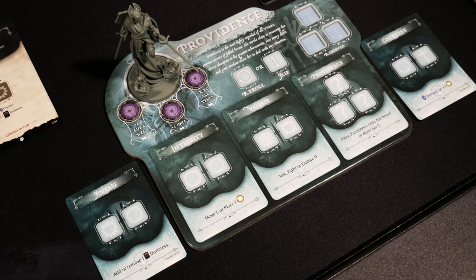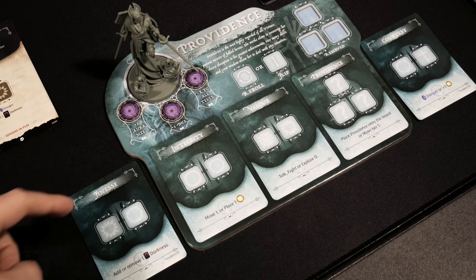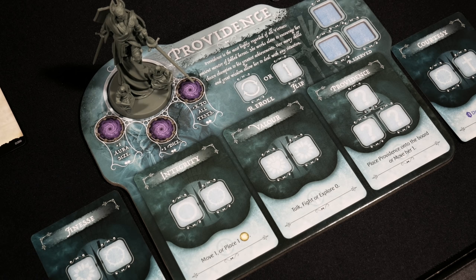Let's talk quickly about Providence — this is the virtue I'm controlling in solo mode. This is the one virtue not used when playing cooperatively, and it's only used in solo mode. It's a very powerful virtue and streamlines the experience for solo players. We have three different actions on the dashboard for Providence, and also a left hand and a right hand, each currently holding a card. We can discard these cards to put other cards into play, giving us different options based on what we're trying to accomplish.